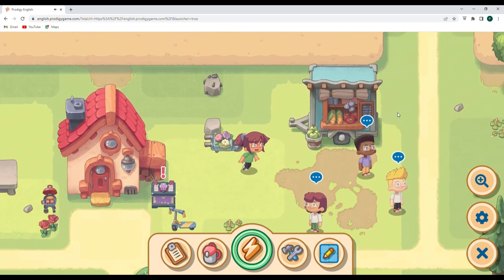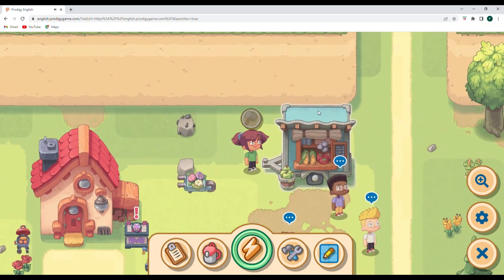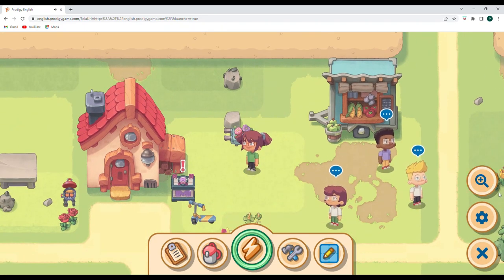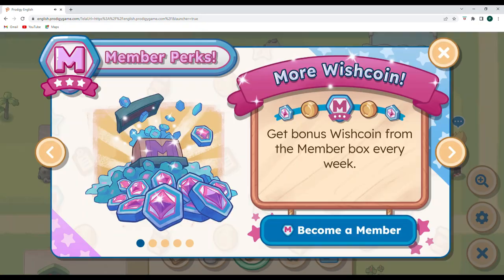I have already got my market stall all the way up to level three, so that's fully upgraded. I was very excited to go ahead and try to get some other buildings and was really looking forward to having some other buildings to upgrade. So we're going to walk around and see some of the changes.